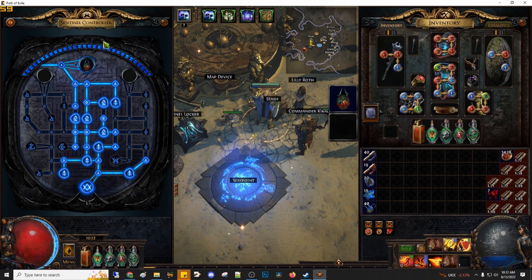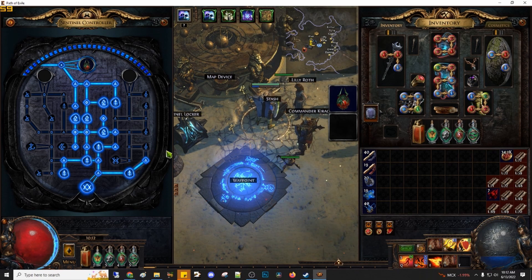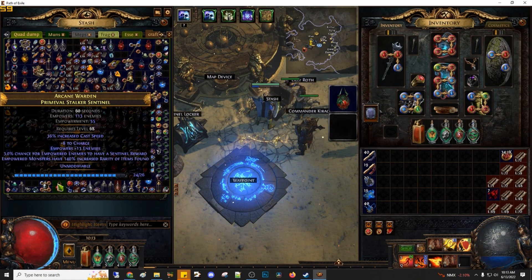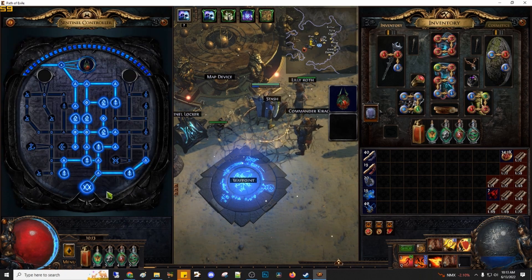I managed to complete the progression on the Sentinel controller. It feels way better now that I have the full three charges. From my experience, going for a single Sentinel feels much better — if you split between two you can't get all the benefits, and usually when you spam them you enter a map, activate your Sentinel, kill the mobs, and you're out. So why bother doing two or three Sentinels at a time? It's far less efficient and you waste good potential Sentinels by not having all the buffs active.